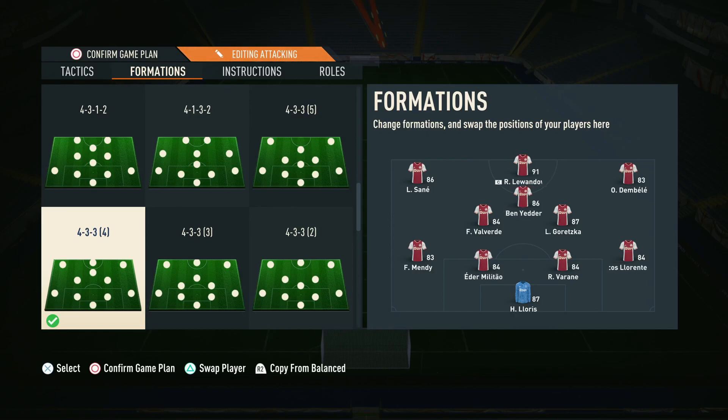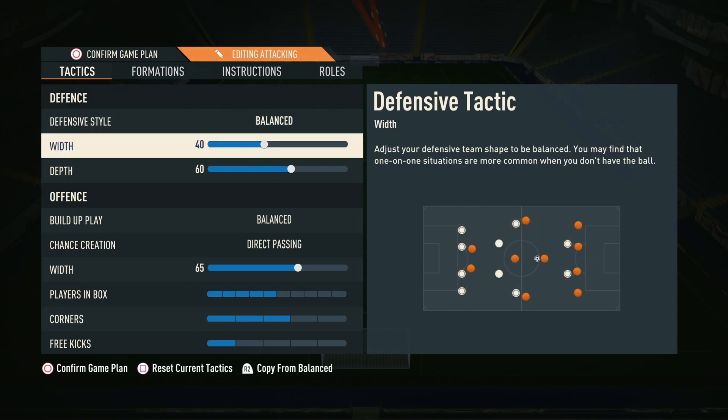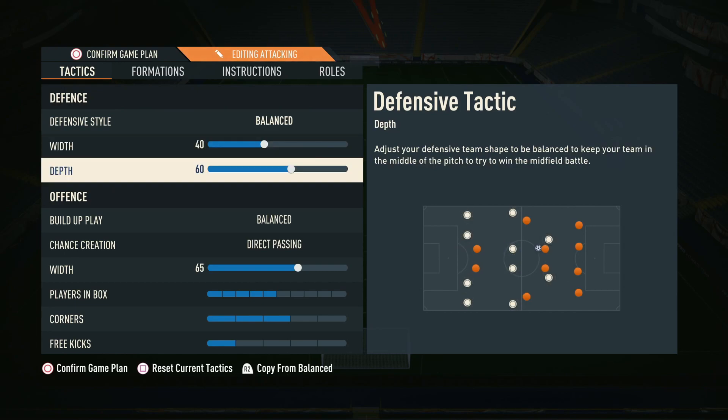As you can see with the tactics, we go for balanced on the defensive style. We don't recommend playing on press ever. We've gone for 40 width because narrow width, especially defensively, is far more important — you don't want there to be any space between the lines. You're happy for people to have the ball out wide near the corner flags since it's less threatening out there, so you'd rather be narrow and have the middle of the pitch compact and hard to break down.